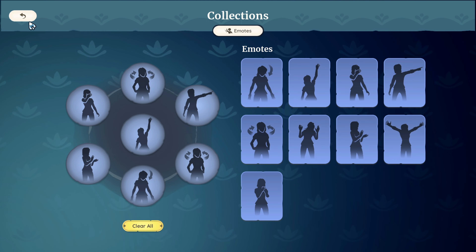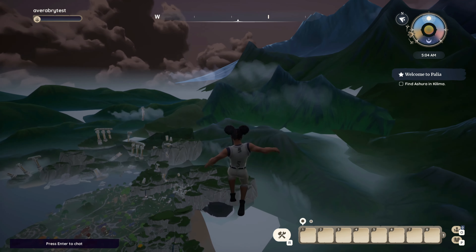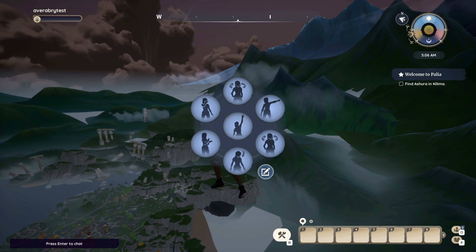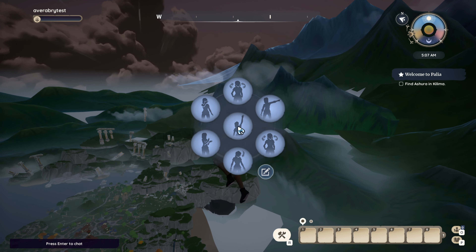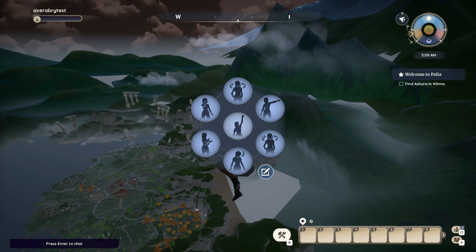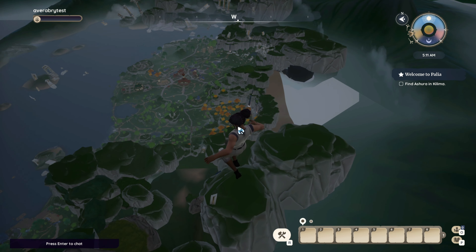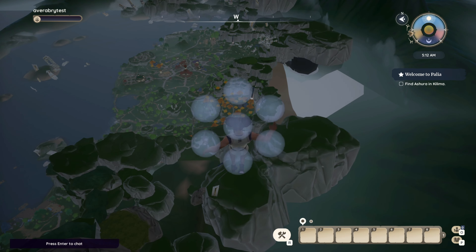One thing I found out is that if you spam T — as in Tom — it'll allow you to pull up the taunts and essentially hold yourself in the air. That might help in the process of trying to get to this guy. I'm literally walking across the map. He's actually doing it — he legitimately looks like a speedrunner.